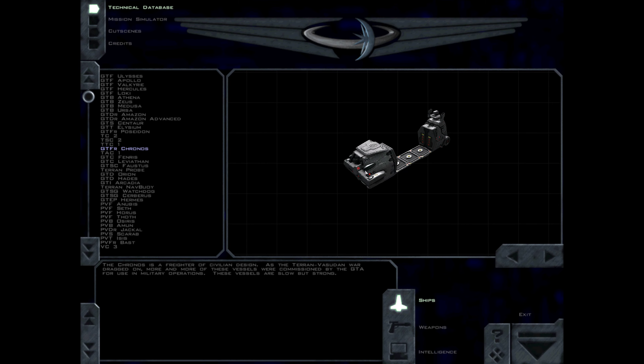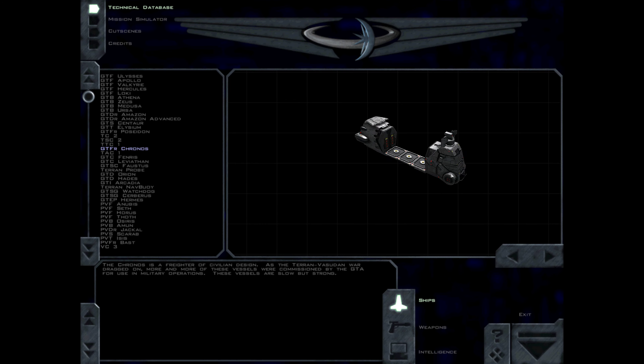The Cronos is a freighter of civilian design. As the Terran-Vasudan War dragged on, more and more of these vessels were commissioned by the GDA for use in military operations. These vessels are slow but strong.